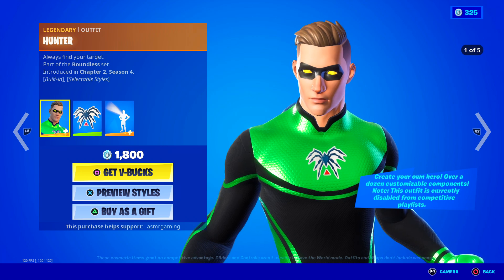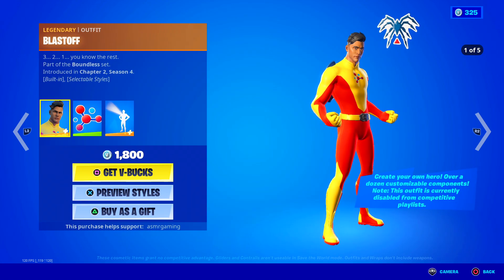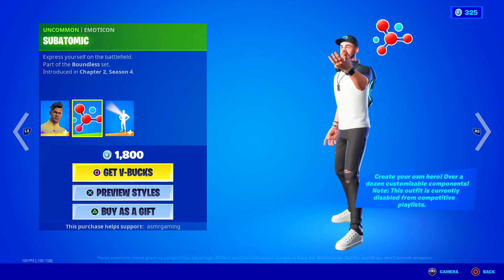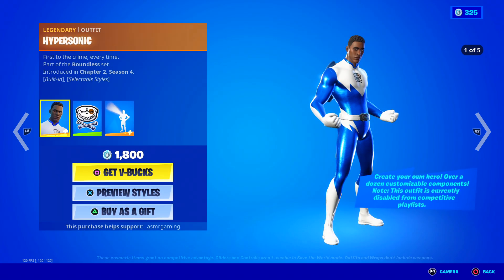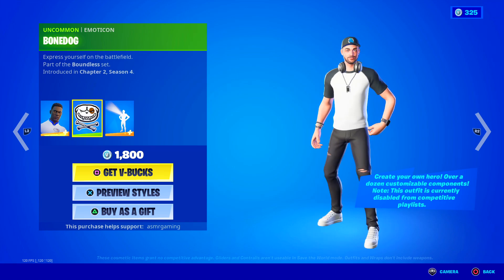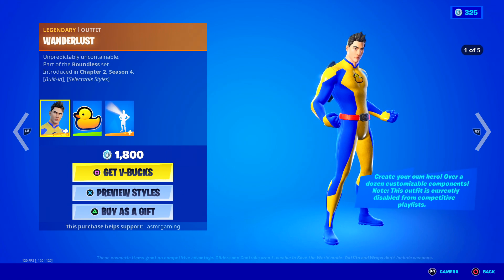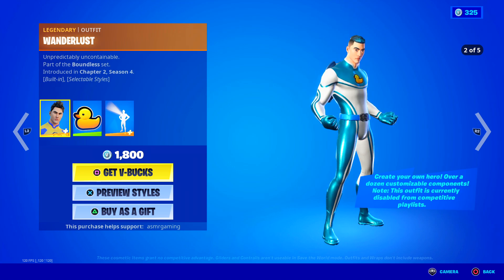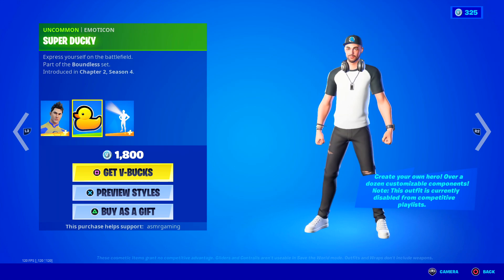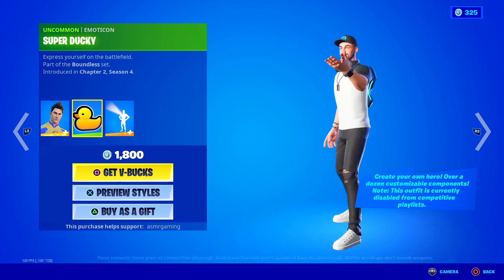We got the Hunter skin — always find your target — with the Mighty Spider emoticon. Blast off, three, two, one, you know the rest, with the Subatomic emoticon. Hypersonic, first to the crime every time, comes with the Bone Dog emoticon. And probably my favorite, Wanderlust — unpredictably uncontainable — he has the Super Ducky emoticon, which is probably the best emoticon in the entire superhero set, in my opinion.